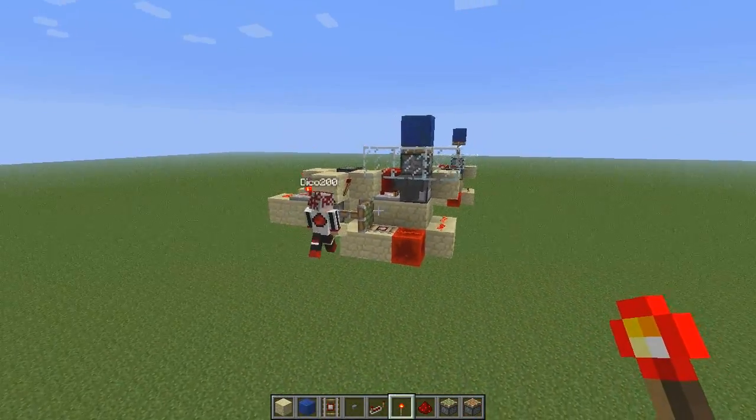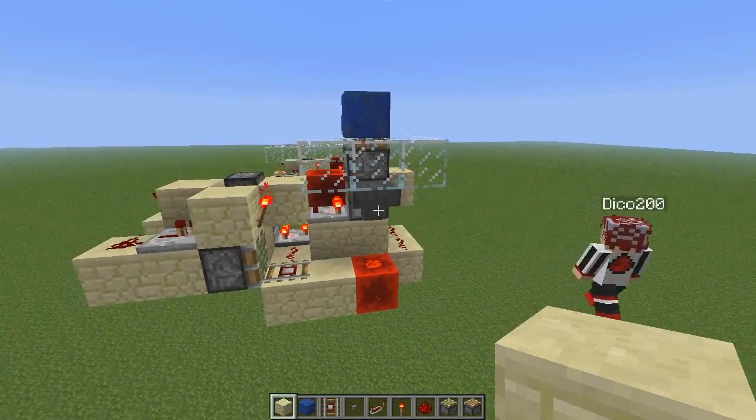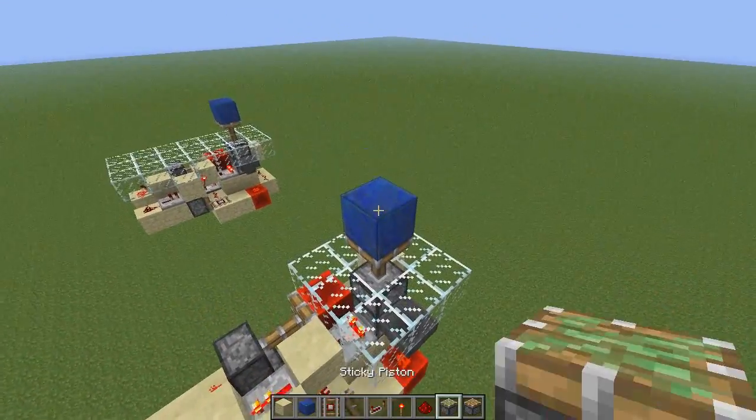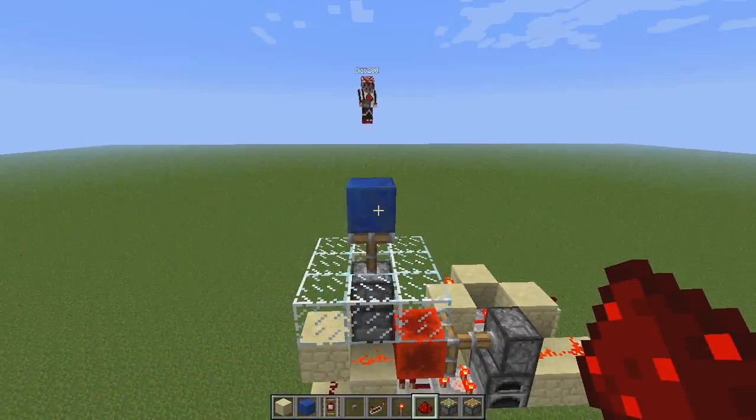One more thing — you have to place a block there and a torch. Yeah, that's true, I forgot about that. And then just place your item inside of the dropper. So then just replace this block and you see it will work. So if we grab a torch — all redstone — and it extends again.